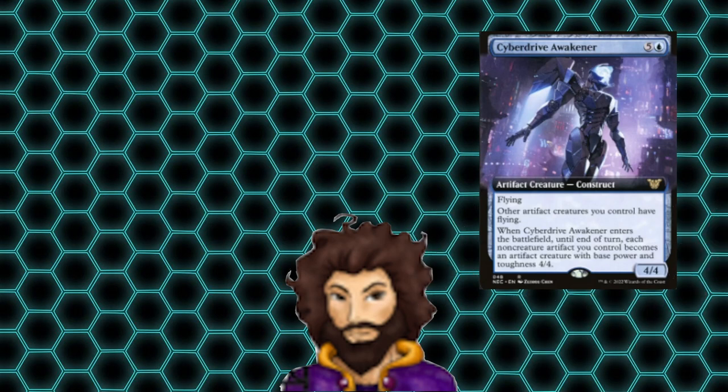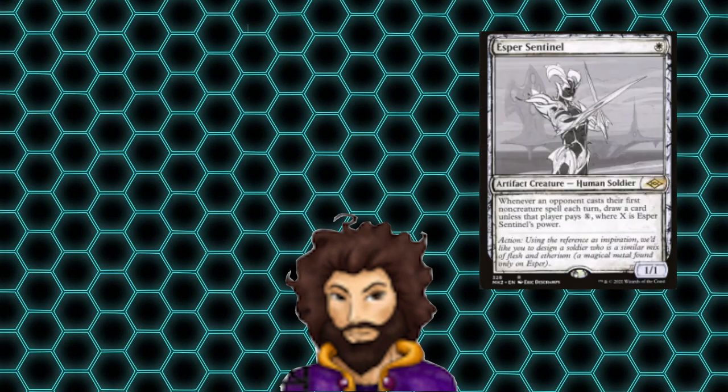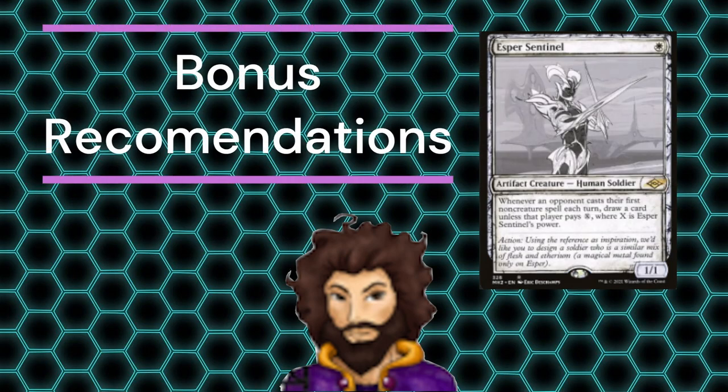Those are the upgrades I'd start out with, but of course we have some bonus cards that are a little more expensive or just didn't quite make the cut, but are still worth considering if you have them on hand or just have the money to pick them up. Esper Sentinel is a little tax on our opponents that if not paid is going to give us even more card advantage.